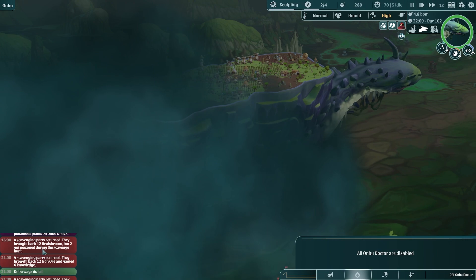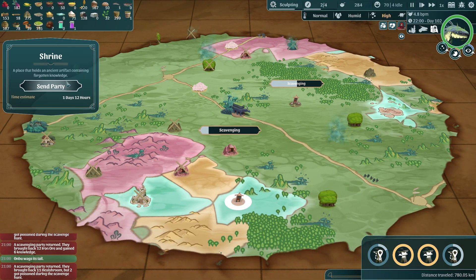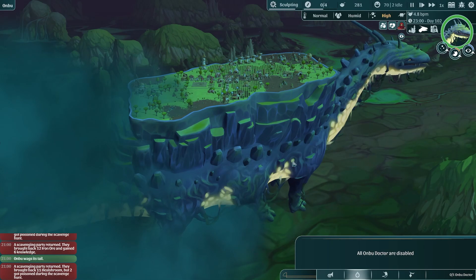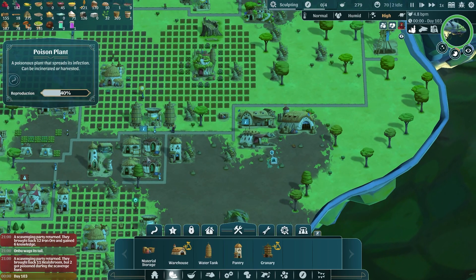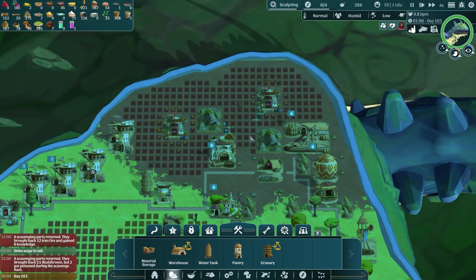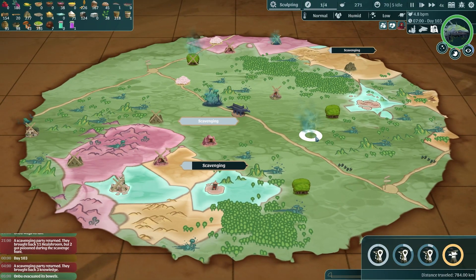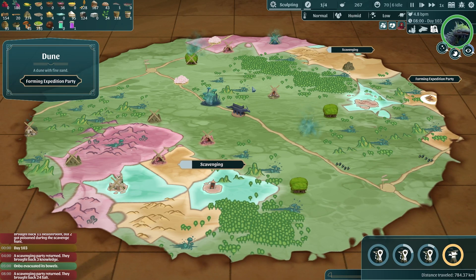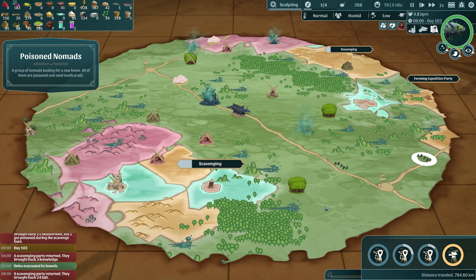We've got quite a lot of things happening: some people came back with 12 heal shrooms but two got poisoned, the 12 iron ore, six knowledge, and 11 heal shrooms - though that party also got poisoned. I think we can start sending them out again when they're ready. Where are the sand piles? Another party's brought back three knowledge and another one 24 salt - the amount of salt we're getting is kind of incredible. Oh there's a dune - we can go into a desert! And there are two sets of poison plants here which is fantastic news.